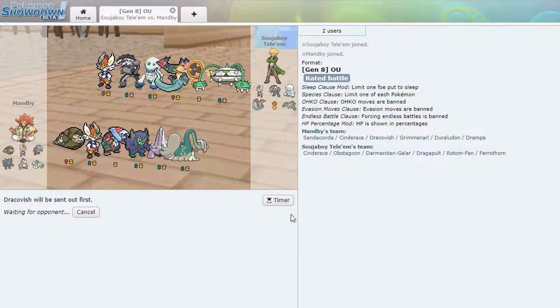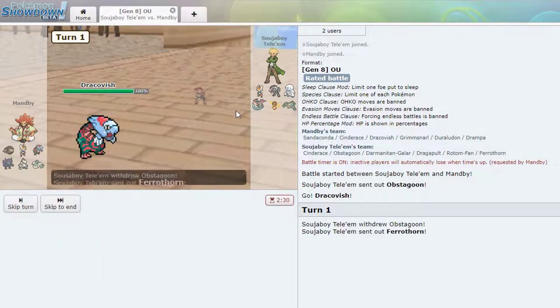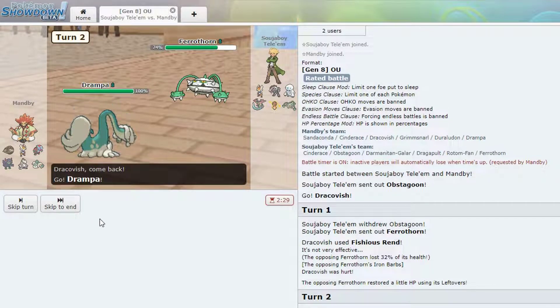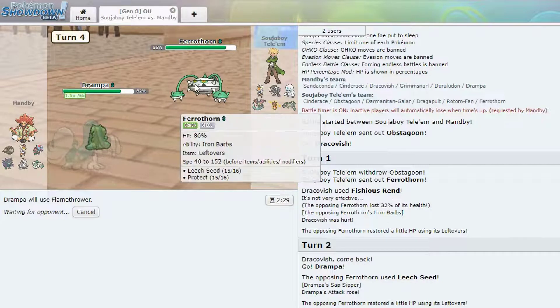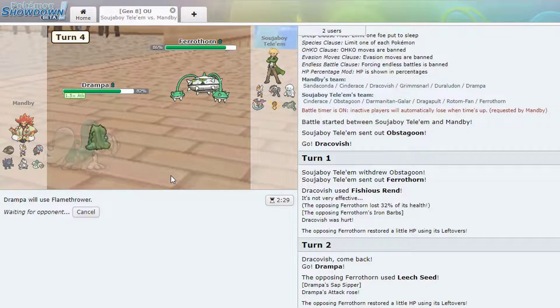This guy has Ferrothorn on his team — he's gonna lead with Draco. He leads with the Goon. I'm gonna hit him — I'm pretty sure this will kill. Wow, 32% — that did not do a lot. Let's go into Drampa. Hopefully he Leech Seeds — he does, there's my boost. Now I can Sub. He protected — oh someone's in deep trouble here. It's not me — I'm getting at least one kill. It's just who he wants to give me that's the question. Drampa's going stupid on him. Yeah, Drampa's a hidden tech in this meta because he deals with a lot of the tanky annoying mons.